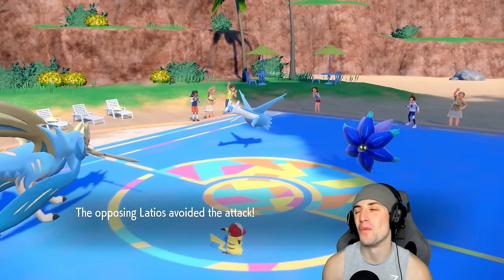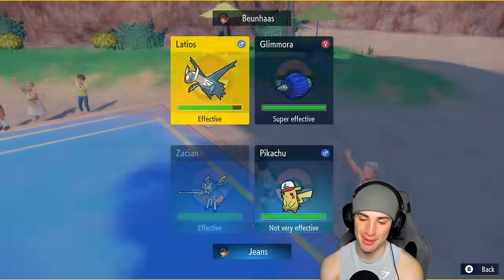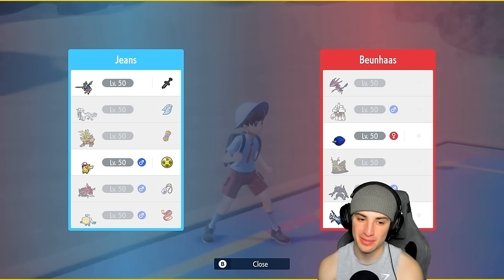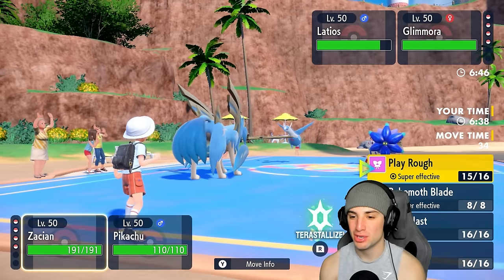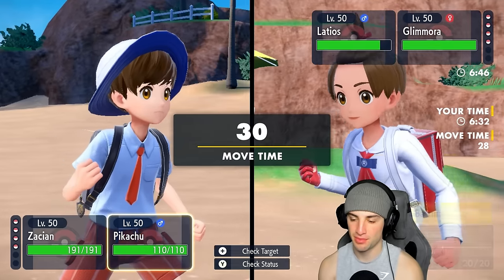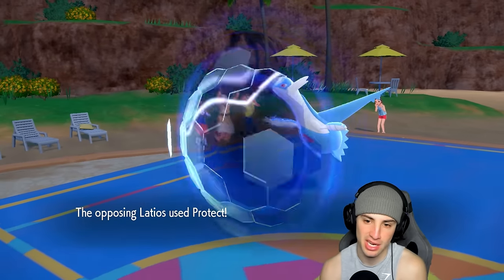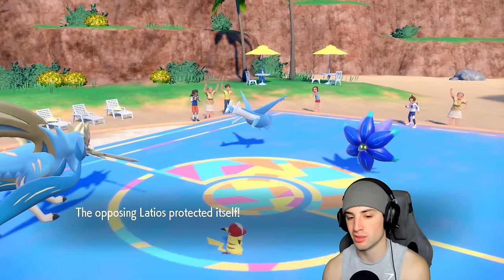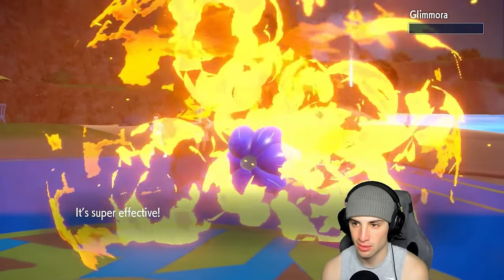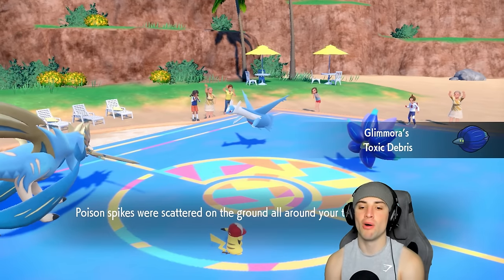We miss Play Rough - RNG getting after me again! Going Behemoth Blade instead since Latios might Terastallize or protect. Play Rough has 90 accuracy and it's missing - come on. Going Behemoth Blade into Glimora. We take the Toxic Spikes - no big deal. Goodbye Glimora, thanks for playing. Toxic debris all on the field, Latios chilling.